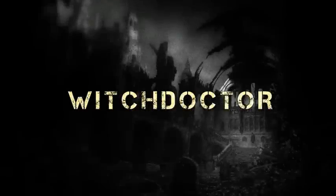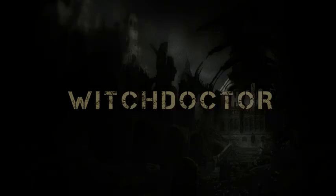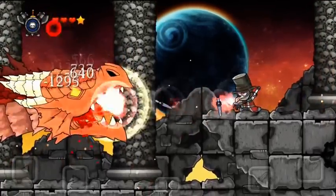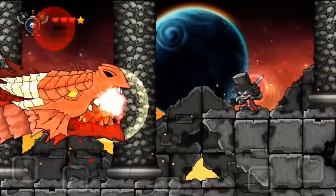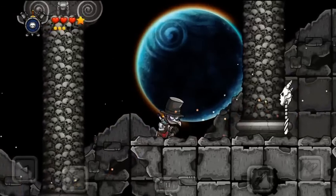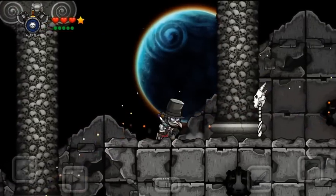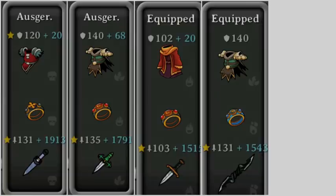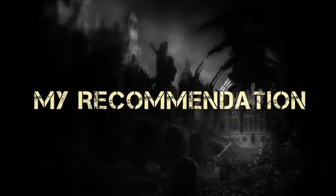The builds for Witch Doctor are the strongest at the moment because of the fast attack speed and enormous damage — you can have more damage than swords and staffs. You're also very fast and agile, you can jump high, and you can summon your minions to protect you from projectiles. Check the examples on screen.